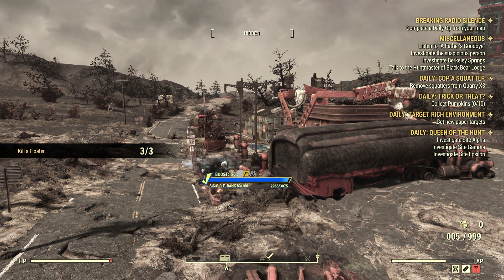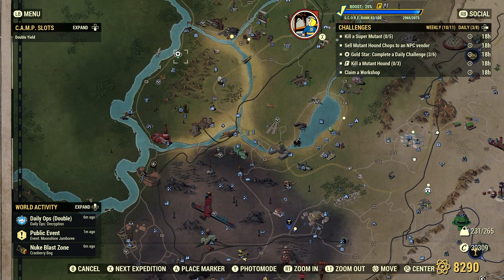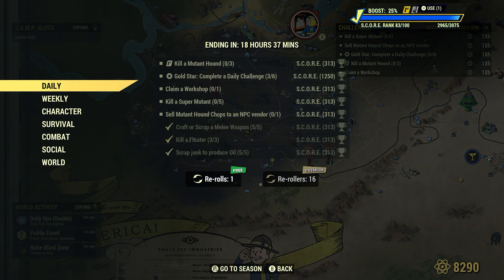Very reliable location for three floaters. I usually also bring you guys up to Darling Sisters Lab, which is right up here in the forest — another great spot for three floaters every single time. They're around level 50, fairly low level. So that's done.